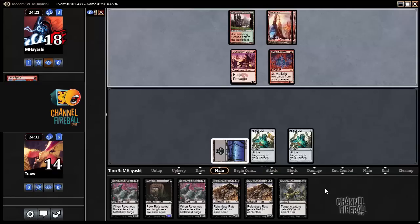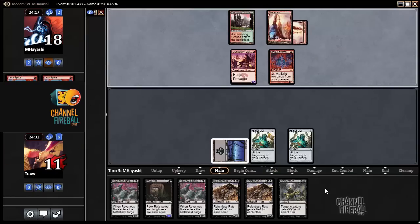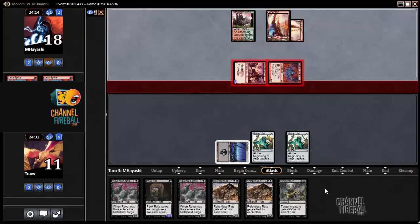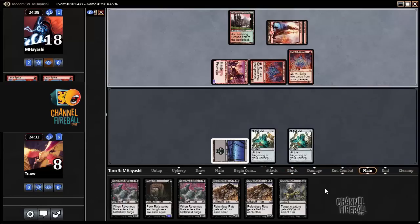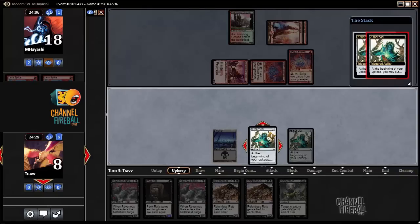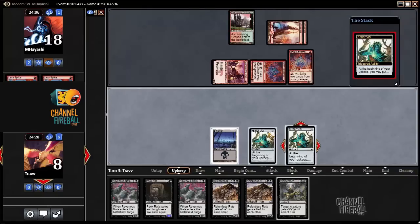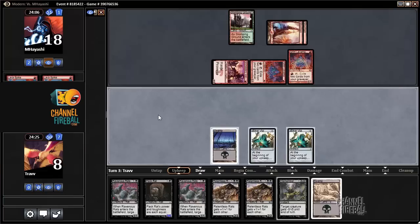Ravenous Rats to drain the opponent's hand. Lava Spike — taking a beating. We are definitely taking a beating. Let's see — we're down to 8. Another Grim Lavamancer. Take the last card from the opponent's hand. The opponent's so fast that the Ravenous Rats are not even doing so much.